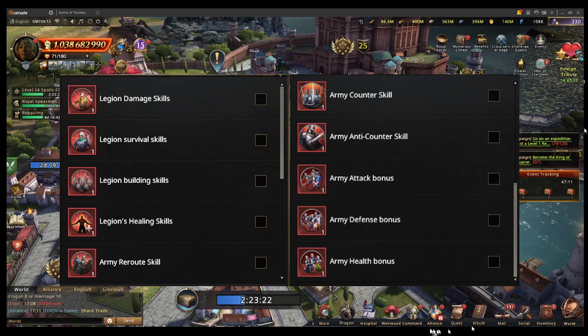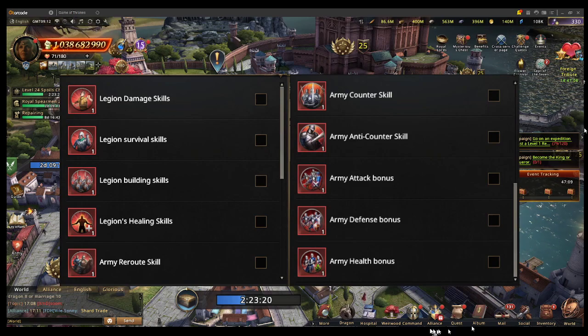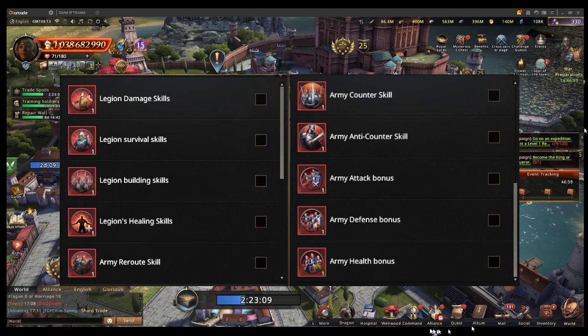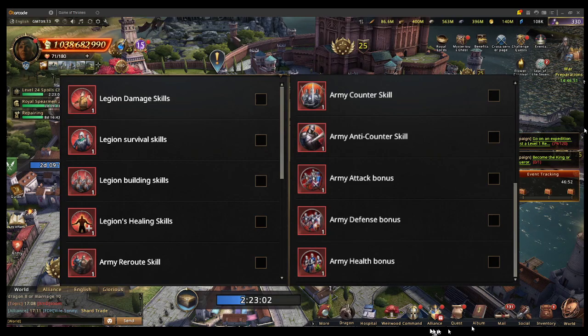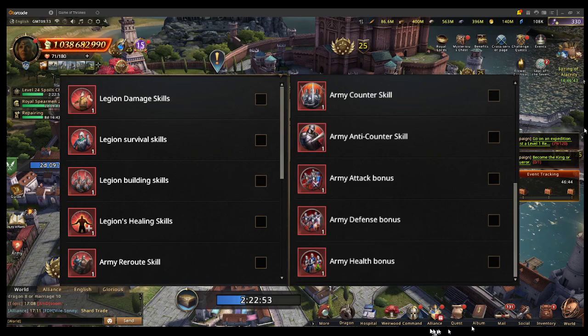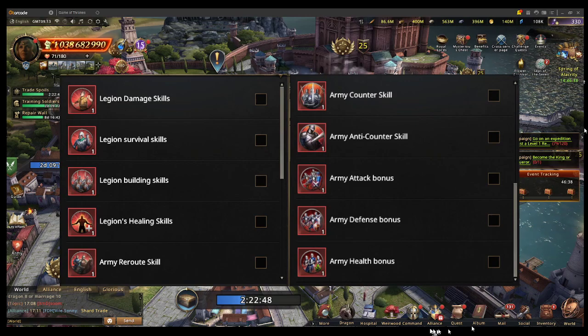Legion damage converts your opponent's hospital troops to kills, causing them more merit loss. Legion survival is the opposite — it causes your hospital troops to go to death instead of being killed. Legion building increases your rally size. Legion healing gives a 20% chance to heal your whole troop — so if you have 1.6 million army size and this procs, you potentially heal 800k troops by 20 percent.